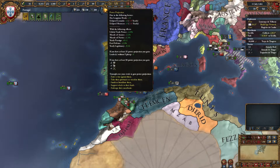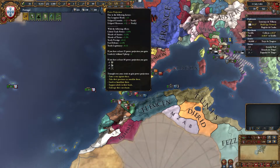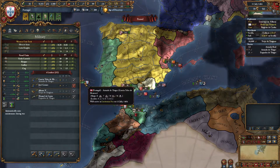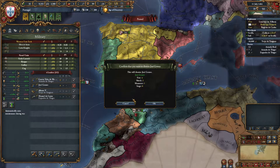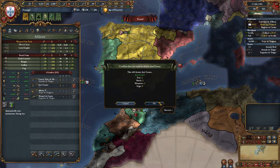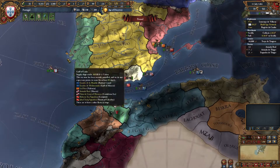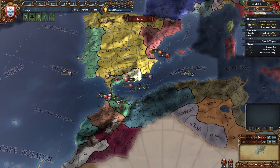We have lost some power projection. This is telling us that we have too many military leaders — we no longer have the ability to have three leaders at a time. We have an easy fix: we can just boot this admiral out. Jose can just get fired. We don't need two admirals. That'll take care of it because it was costing us one military power per month as a penalty. With the explorer, three admirals is completely unnecessary — the explorer works as an admiral too, just a slightly weaker one.